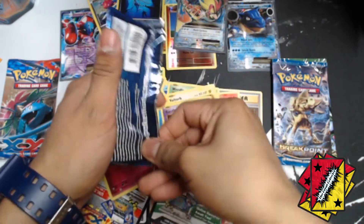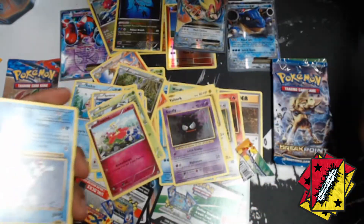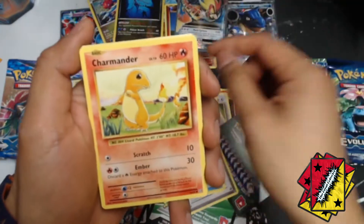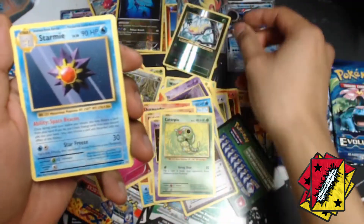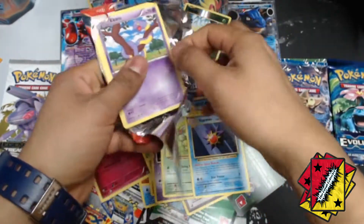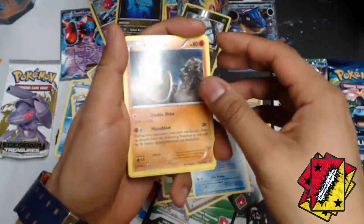Alright let's go with the last Evolutions, see if we can pull something good — maybe another mega. We got a Poliwhirl, a trainer, a trainer, a Seal, a Charmander, a Diglett, a Drowzee, a Caterpie, a reverse Weedle, and we got a Starmie for the rare. We did pull something in the first Evolutions though.